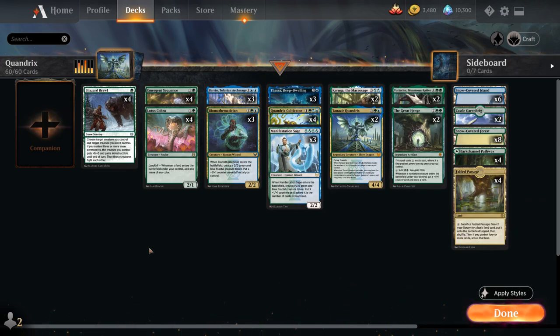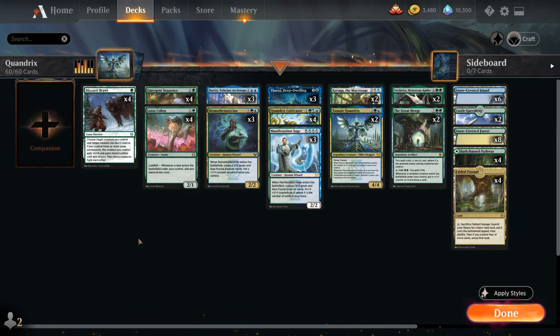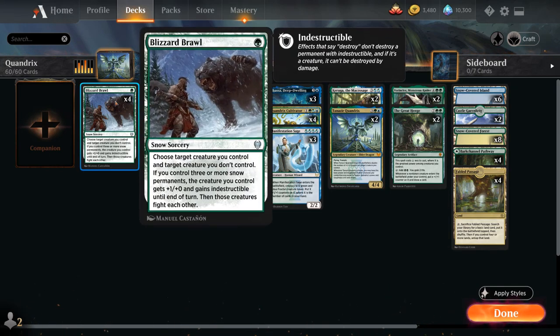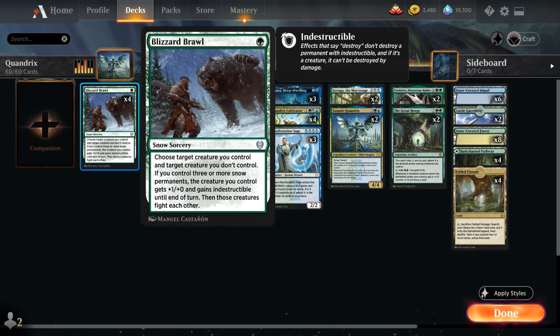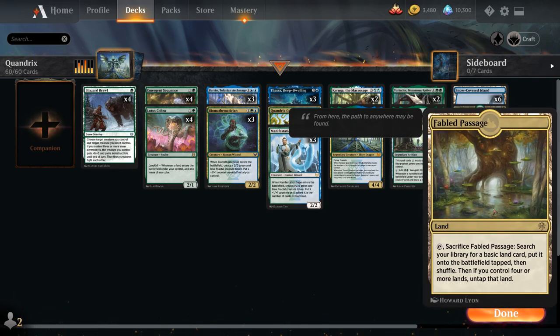At one mana we have a bit of interaction with four copies of Blizzard Brawl, especially nice with our Quandrix Cultivator, which can fetch an untapped forest and still let us cast a Blizzard Brawl afterwards. To support Blizzard Brawl we have a lot of snow-covered basics: six islands, eight snow-covered forests, and Fabled Passage which can also search them up.